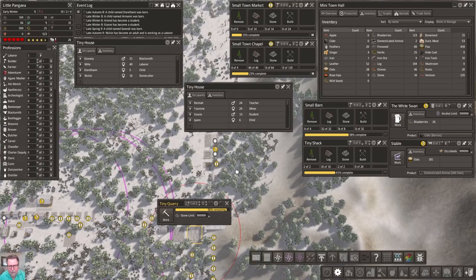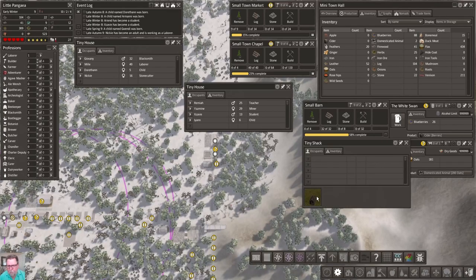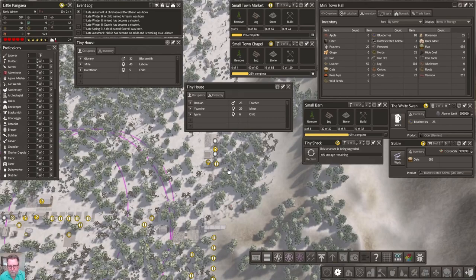It looks like at the same time the barn's going in, but I really want them to build the shack first. Of course the only problem with that is as soon as they build it we're going to go ahead and upgrade it. Here we go - boof, upgrade! Nuts, they moved in already. But you know, that was kind of cool to see that happen.